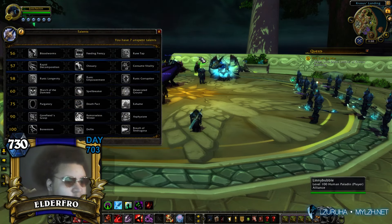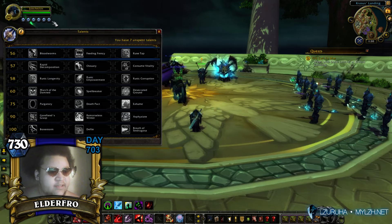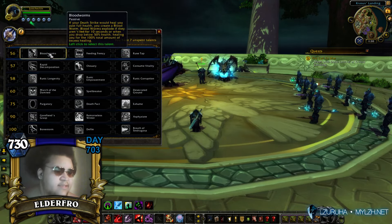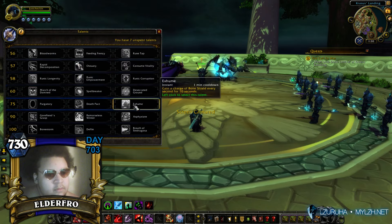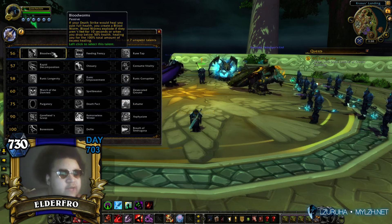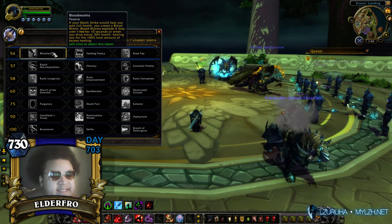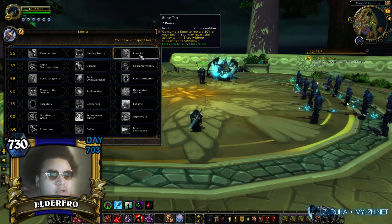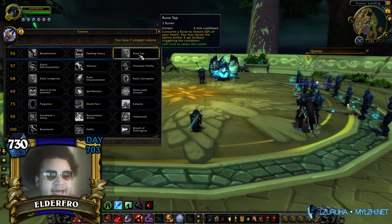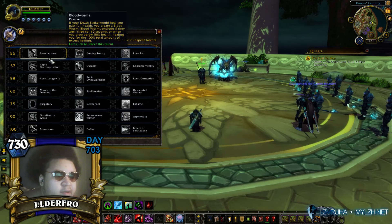Talents for Blood — a little bit different than Unholy, but every spec now has different talents. So we'll go through all these real quick, just taking screenshots. Blood Worms: if your Death Strike would heal you past full health, you create a Blood Worm. Blood Worms explode if they aren't fed for 10 seconds or drop below 50% health, healing you for 100% of the excess healing. Feeding Frenzy: excess runic power consumed by Death Strike increases the potency of the heal effect by an additional 15%. Runetap: consume a Rune to restore 20% of your health; you may recast within 3 seconds without triggering the cooldown. We'll go with Feeding Frenzy.